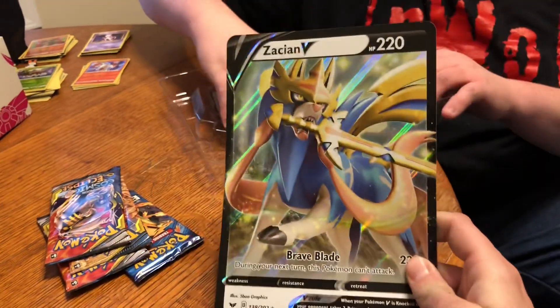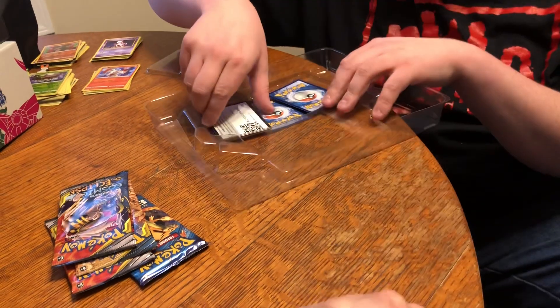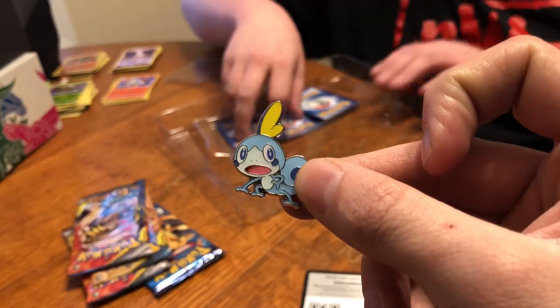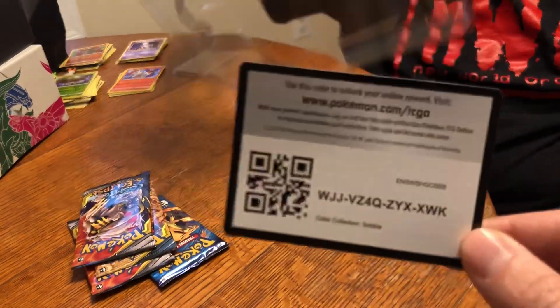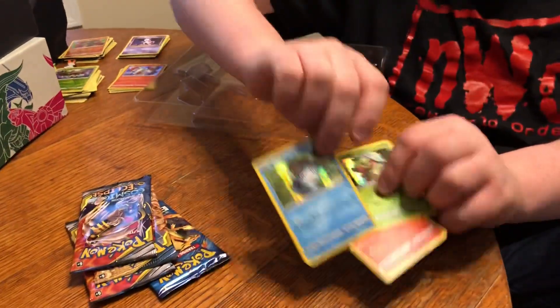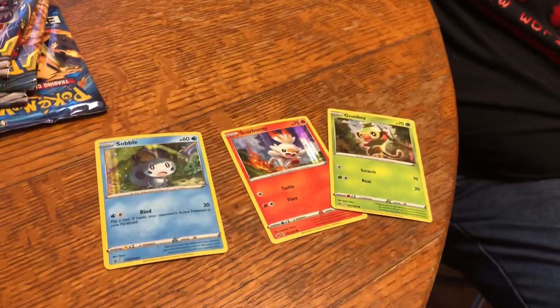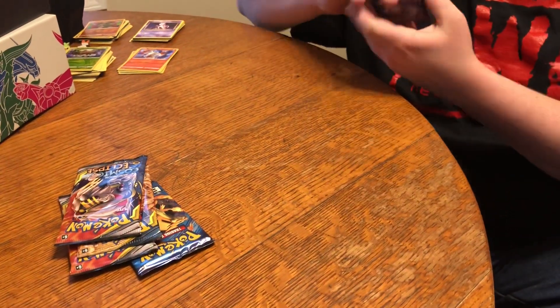There's another Zacian card. There is a Sobble pin — Sobble's freaking weird. Scorbunny's about the only one that... I didn't keep the card this time, but Sobble is actually different and the other two are the same. One promotional and then two from whatever pack.